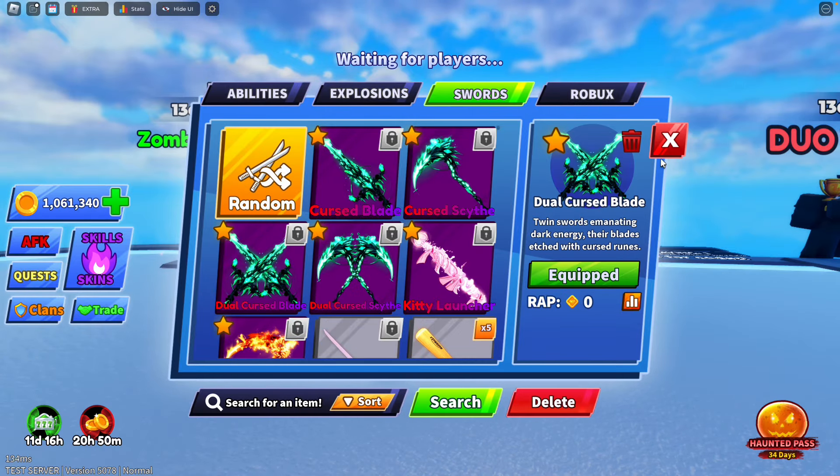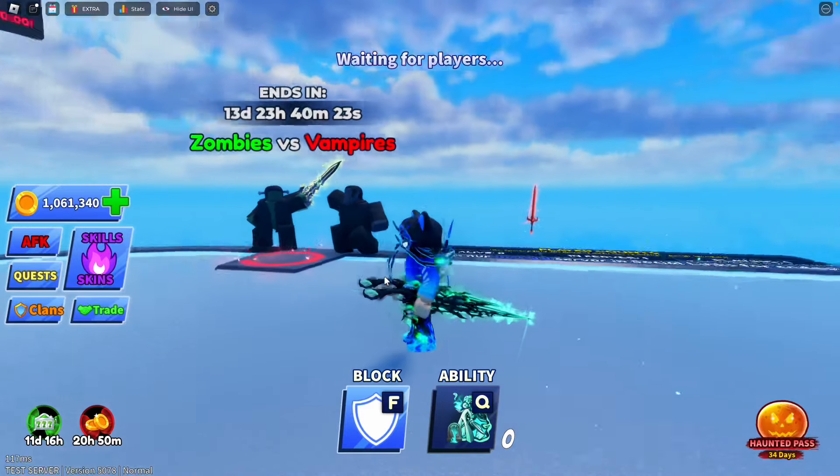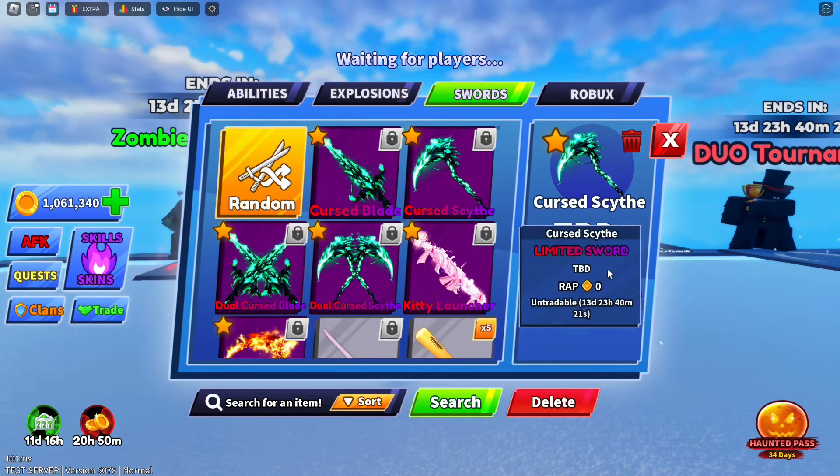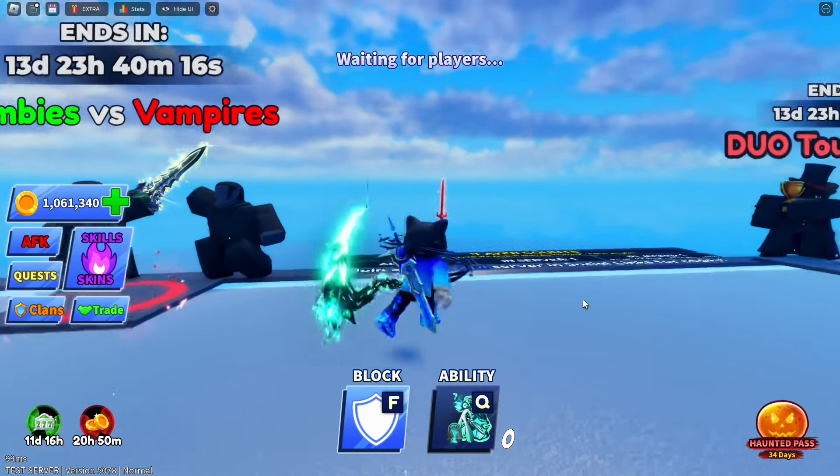First, we have the Cursed Blade, which is actually a really cool-looking sword — being the first screen limited, its emote is kind of disturbing, but overall the sword is pretty cool. Next, we have the Cursed Scythe, which is a slightly bigger version of it. It's a little higher-detailed and has a more special slash effect.